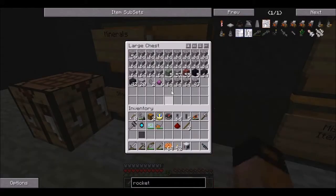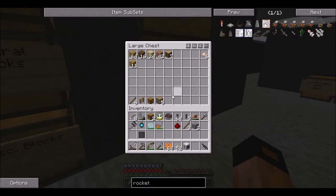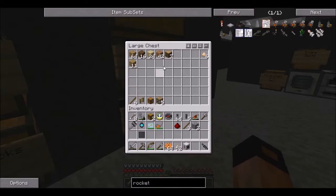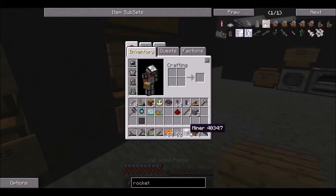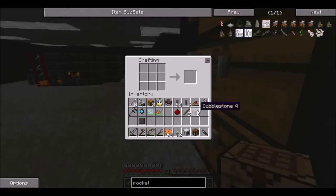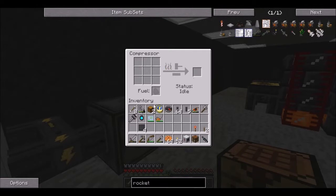Diamonds! I have diamonds. What are you doing? He found some diamonds. Where? Where's the miner? The miner hit a... oh, that was it. I wanted this. Right — and now we have four compressed steel.